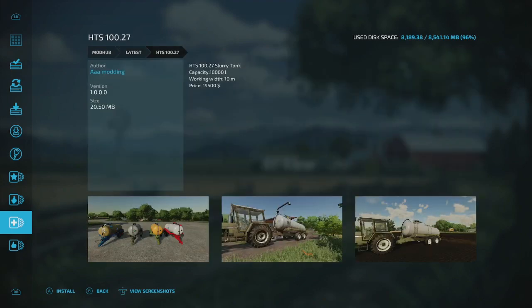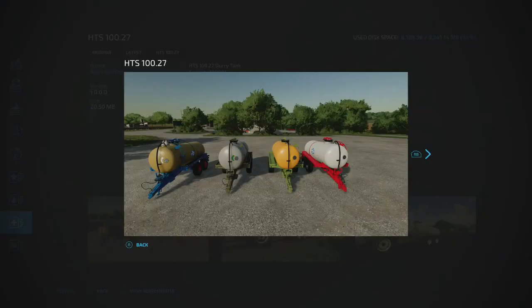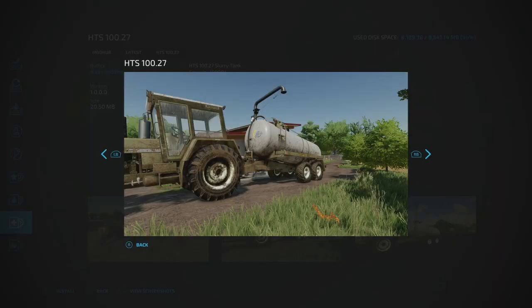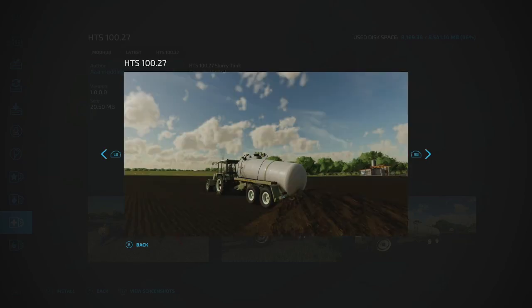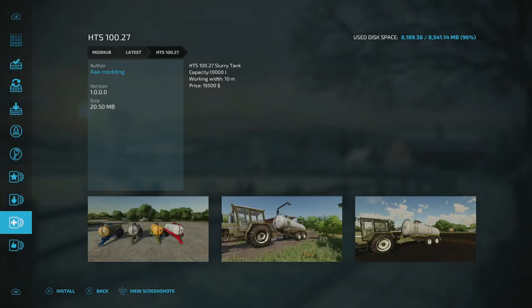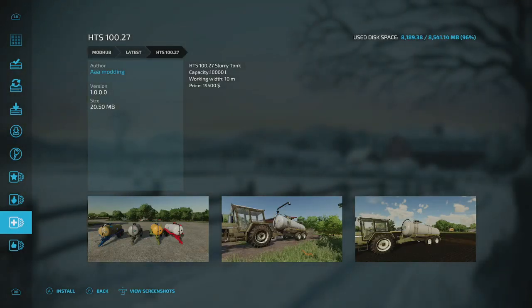Triple A Modding's HTS 100.27 is a new slurry tank with 10,000 liter capacity and a 10-meter spread width. It has color options and doesn't look like it requires a massive tractor — probably something around 50-100 horsepower would do it.